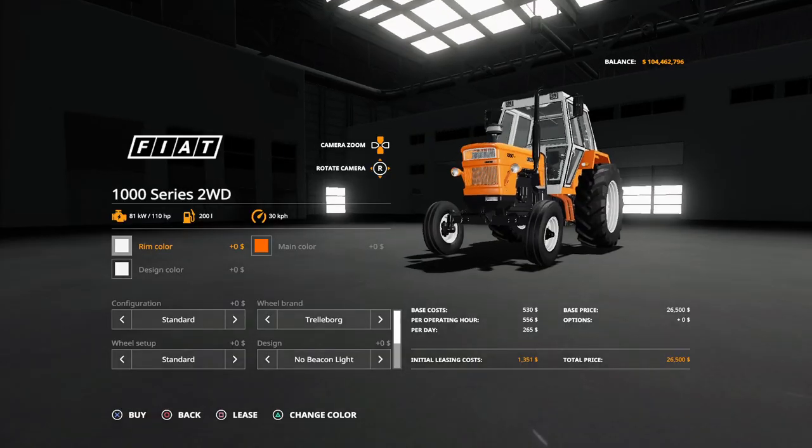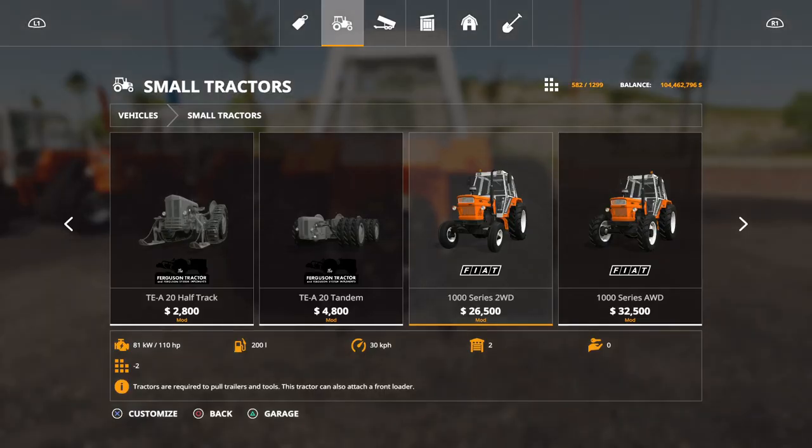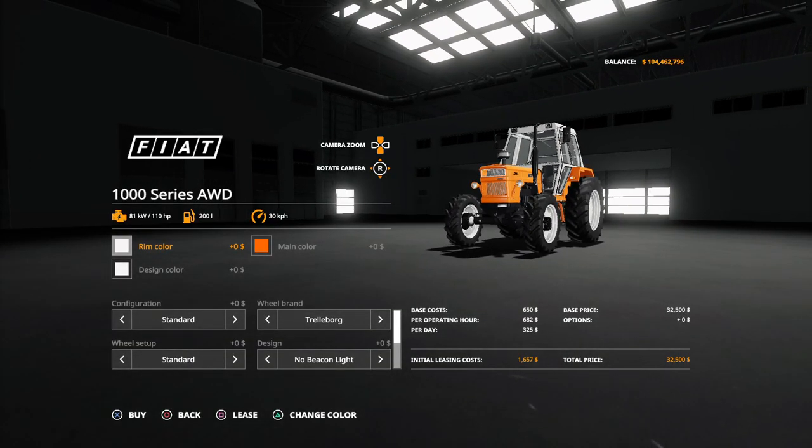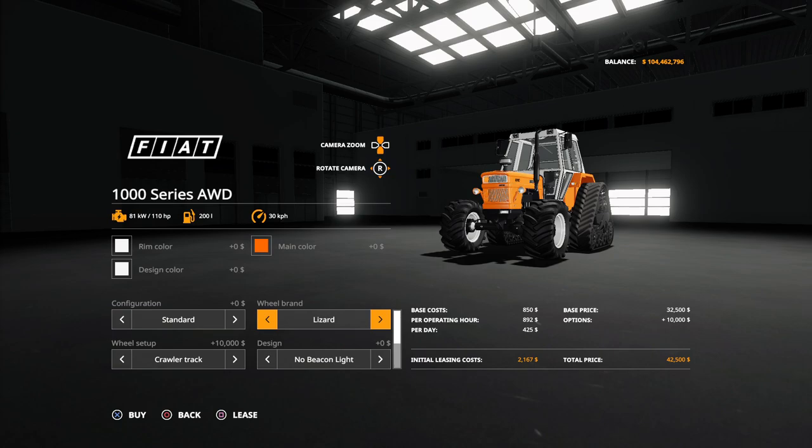If you go through the shop right here, we can take this one — we have different configurations. For example, rim color you can change, the sign color you can change, and you can also change the main color of the tractor. But orange is the normal color for an old Fiat tractor like this, so I'm just going to keep the color as it is. Here you can actually change the tire brand — from Trelleborg, Nokian, Michelin, Mitus, Lizard, and Trelleborg — giving you five different tire setups.